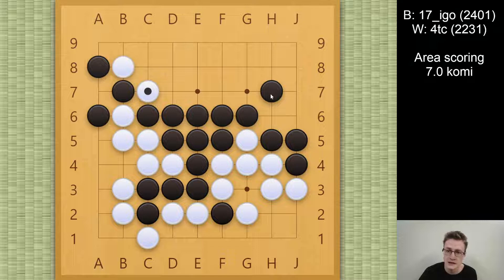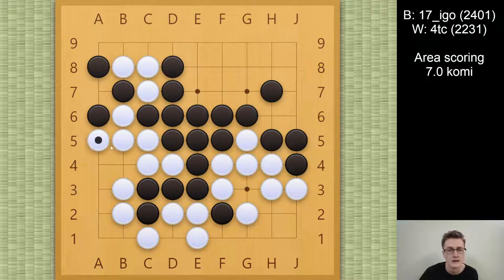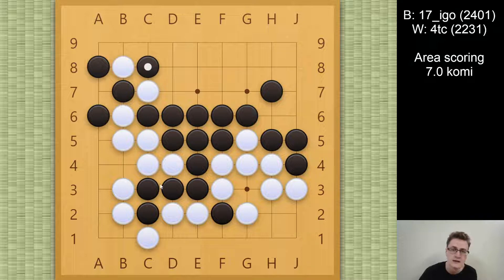I should mention that black played the h7 move — it would have been a bit stronger to play h6 to minimize the ko threats. In the game, black played this Atari, which is a mistake. I took the ko once, then responded to one ko threat, but then I can just connect and there's no ko anymore. I can just play Atari from this side. So actually black should have played this Atari, and now it's a real ko.